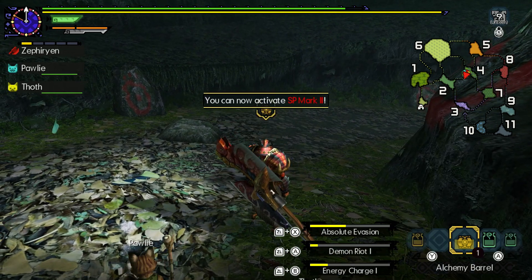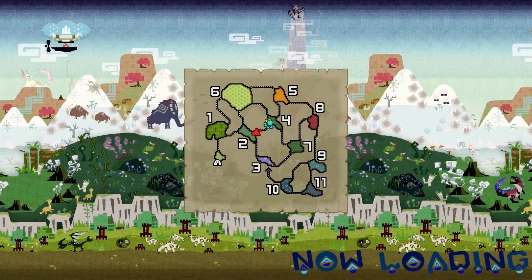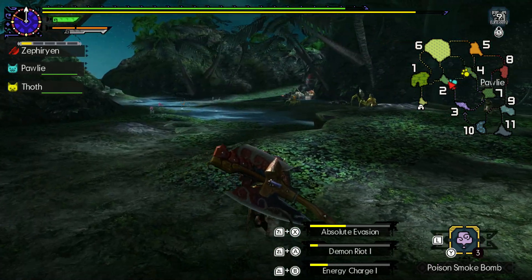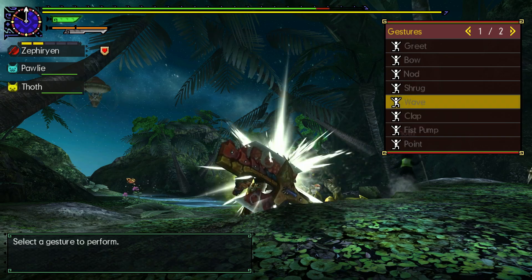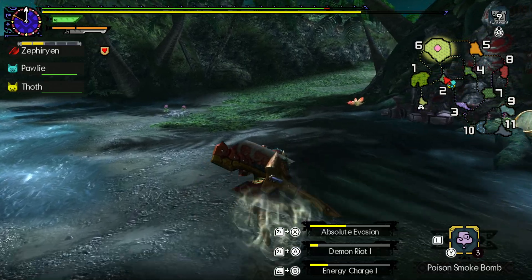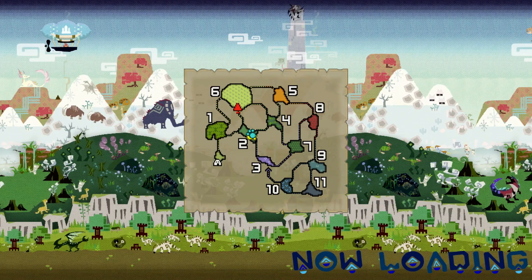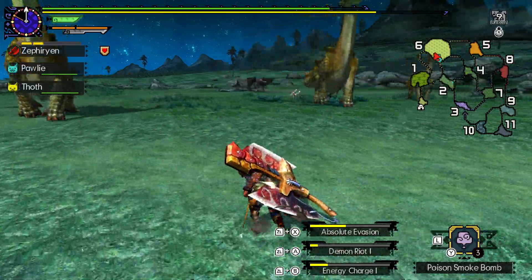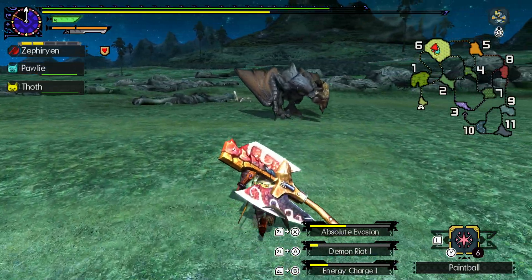The earplugs seem nice as well - it seems like a very convenient mechanic. Easy access to earplugs, you don't need to build for it. I wonder if it will show a monster even if there's no target. It seems to have - what will it be? If it's an interesting monster, I will hunt it. Actually, I think it's a Gypsaros. Sure. I think that'd be worth hunting - it might unlock some Palico skills.